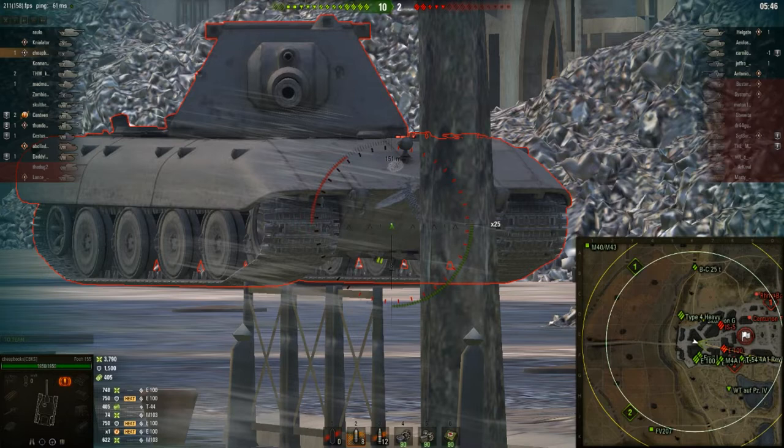This tank is the ELC Even 90, a French tier 8 light tank, and the map is Paris. I was trying to get a spotting position in the center of the map — I was a split second away from succeeding. I was going to roll out and pick up one of these bushes, but the enemy ELC showed up and spotted me. If I could have gotten one of these positions, I would have been able to spot enemy tanks in the gap and cover anyone trying to go into the middle area. But unfortunately, the enemy scout foiled my plans.